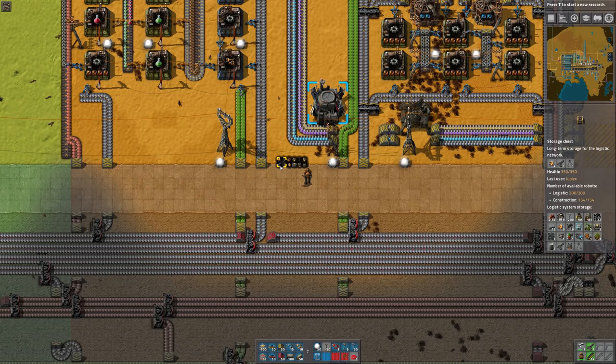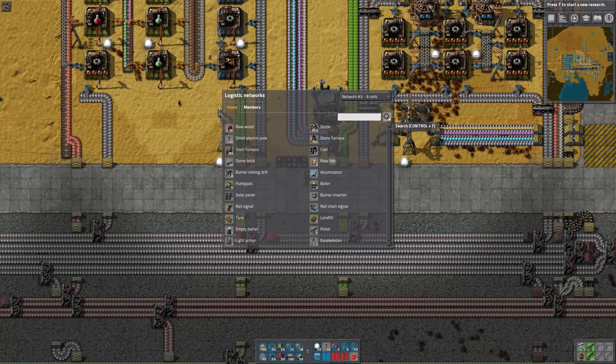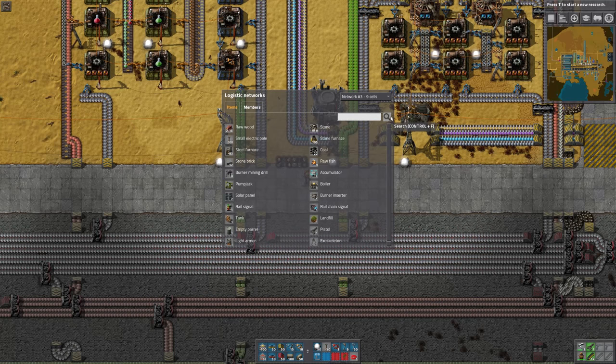Now if we hover over one of the chests, we can see on the top the contents of this particular chest — which is fish, a pistol, and an exoskeleton. And then below you can see the complete contents of the entire logistics network. If you want a closer look at that, you can press the L key and here you'll see the contents of the network. It's also searchable, which is really handy, so if you're looking for a particular item, you can find it.